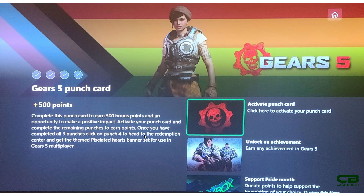The Gears 5 punch card is a bit more complex. You activate the punch card and have to get one achievement in Gears 5. For those who haven't played in a while - I was one of them - I loaded up the Hive Busters DLC, which is included for free under Xbox Game Pass Ultimate. If you get through the first level you'll get one achievement, and if you activate any of your teammates' ultimate abilities you get another. It took about five to ten minutes.